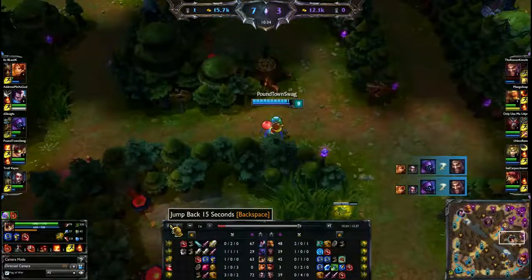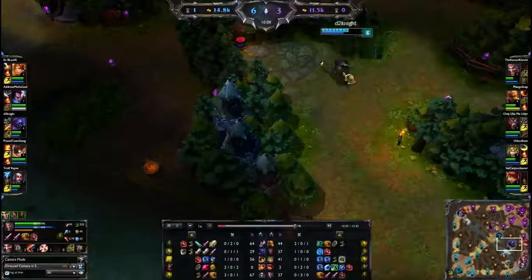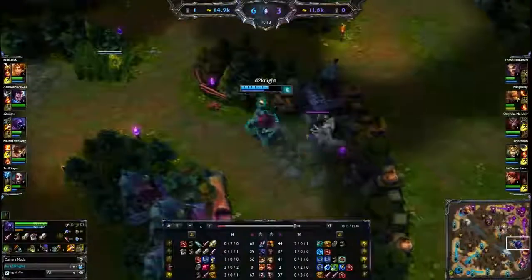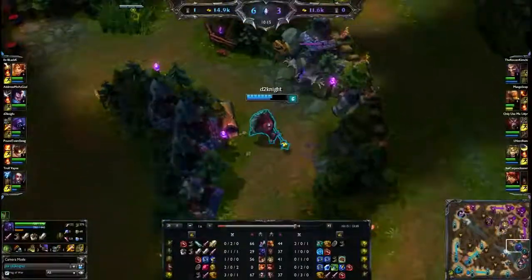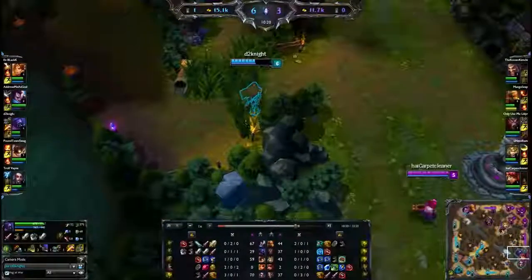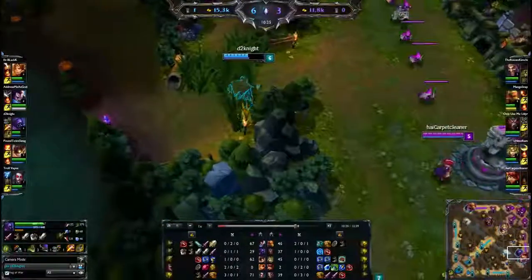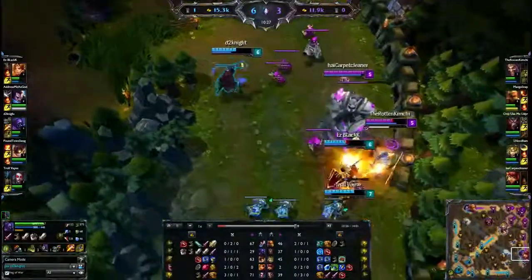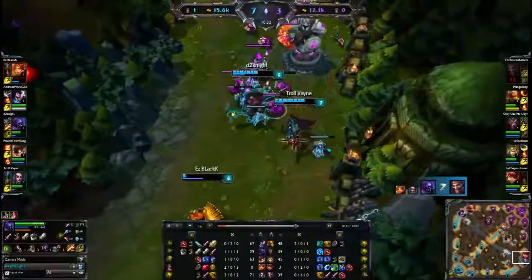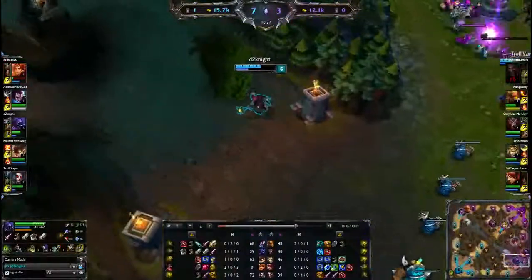Let's go back and watch this from Jax's perspective. We saw just a minute ago Jax moving into the purple team's jungle — thought he was going to try to invade but looks like he's actually going to come around for this gank. He activates his Counter Strike but isn't doing anything with it, going down solid HP before he begins this fight. And he is going to go in — Leona taking a tower shot. That's great damage distribution there.